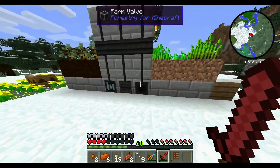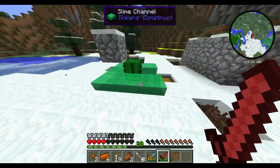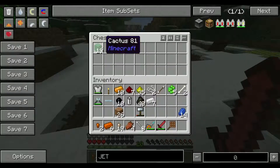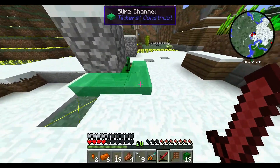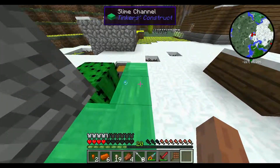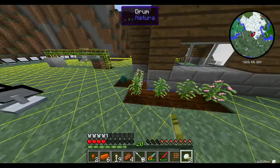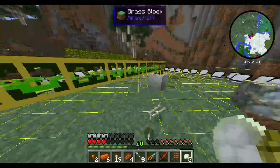I've upgraded our farm here — it now harvests wheat as well as trees. It has a problem where that one water block you see right there will freeze over; I need to fix that. I've got a cactus farm using these slime channel things, which are like stuck-in-place single blocks of water made from glue and redstone. I could use more hoppers and not even have to worry about it breaking. One of our ender lily seeds has grown the ender lily.